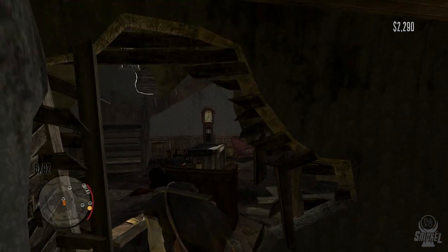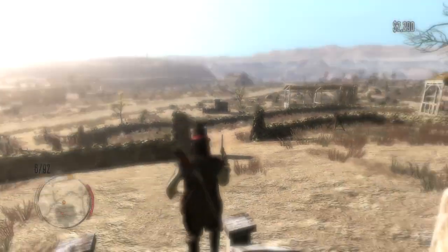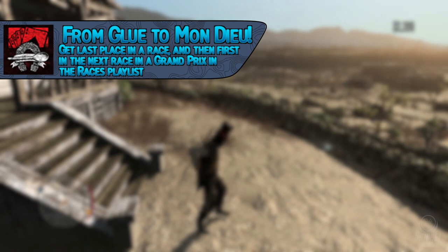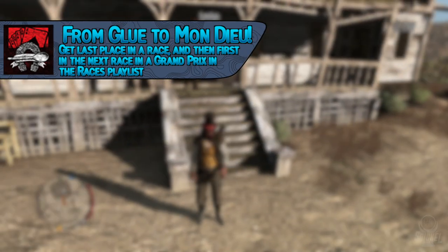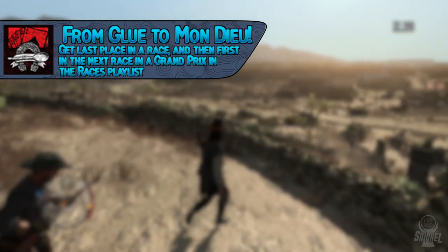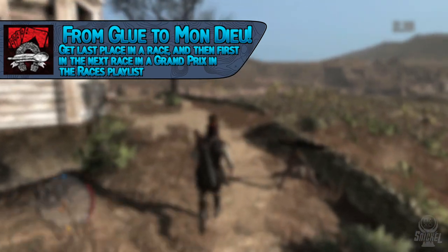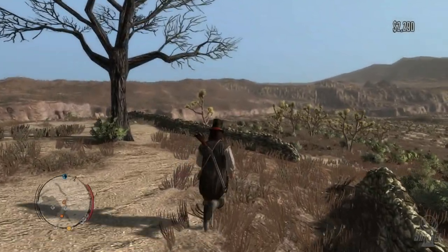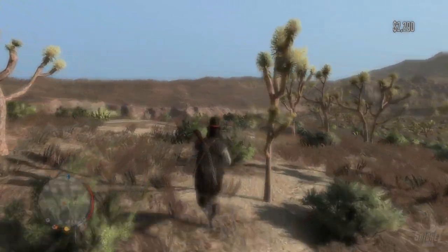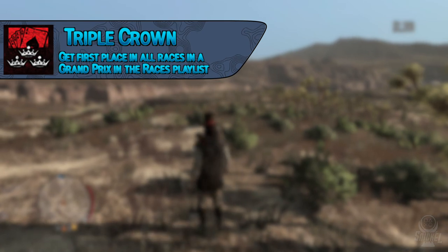There are two trophies tied to grand prix horse racing requiring just two people. The trophy From Glue to Glue (sorry for butchering that) requires getting last place in a race and then first place in the next race in a grand prix. Start a grand prix with a friend, come in last place for the first race, then win the second race. The trophy Triple Crown requires getting first place in all races in a grand prix — each grand prix ranges from three to five races, with the Wrath Skeller Grand Prix being the shortest.